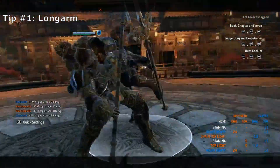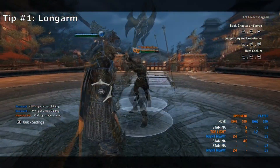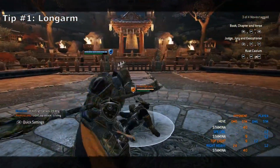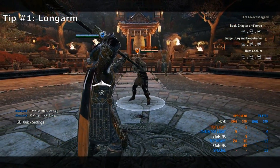Or the other mix-up of trying to throw a chain heavy and feint into block. To make this move safe, you need to use a top heavy instead to stagger your opponent and prevent them from throwing the light attack, instead of hitting their wake up armor like normal with the side heavy.